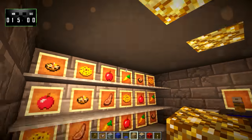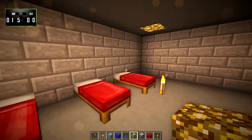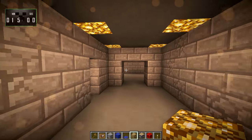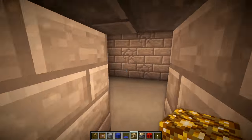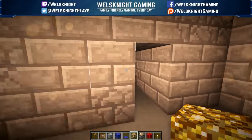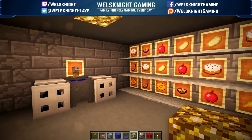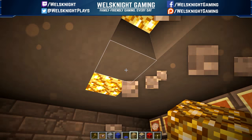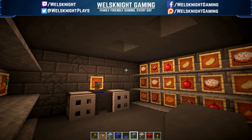I'll call it done at 15 minutes. So there you have it, guys — a couple of ideas for a fallout shelter. Let me know what you guys think in the comments down below. If you enjoyed this video, don't forget to like, subscribe, and leave me a comment — I do appreciate it and it really helps out my channel. You can also find me on Facebook, Twitter, and Twitch — there are links in the video description below. Thanks for watching, and I'll see you next time.